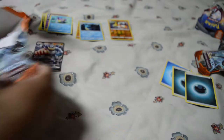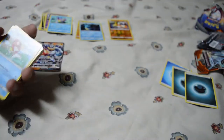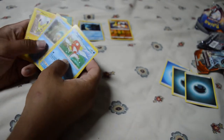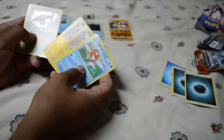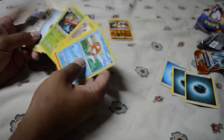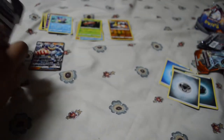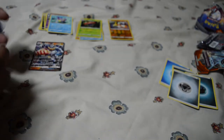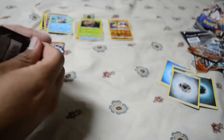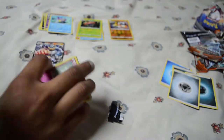Let's see how this pack does. Double Pikachu and a Vileplume — that's cool! Reverse hollow Pikachu, a Vileplume hollow, and the energy over there. Let's see how things go here.